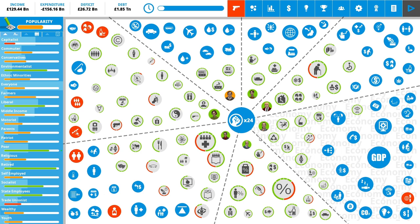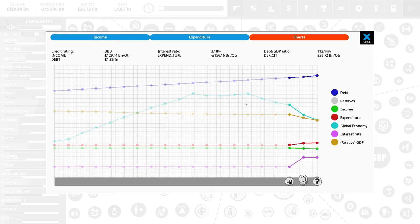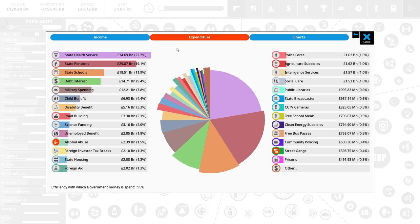There are a lot of little systems that have been tweaked here which I'm intrigued about. Maybe I could try to fix our deficit issue — we are losing 26 billion every single quarter, which is not ideal. Our debt is going up. Income and expenditures: we're spending more than we're bringing in. How do we fix it? State health service — nobody's going to be okay with lowering that. State pensions — again nobody's going to be okay with that. State schools — difficult to justify.